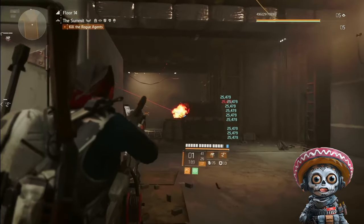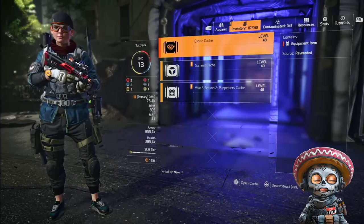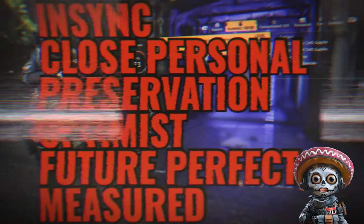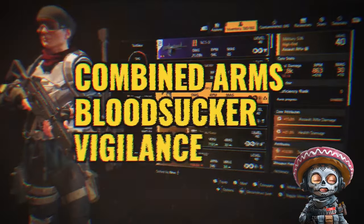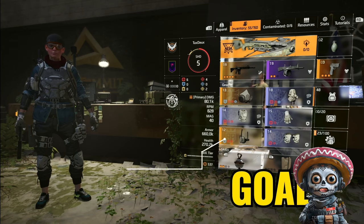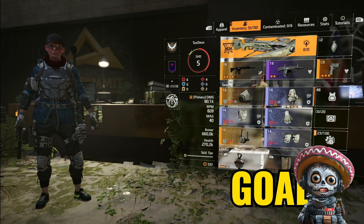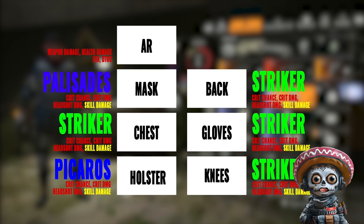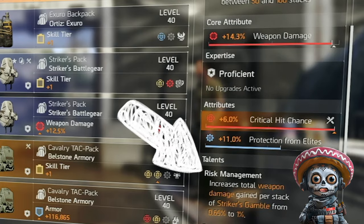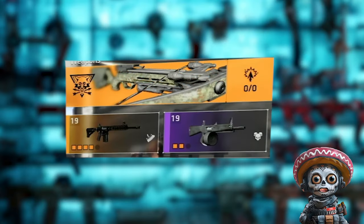It took me about an hour to clear 15 floors. I got all the gear I needed and more, including the two exotics. Once you're done, head back to DC. Open up all your caches. Search through the inventory and mark god rolls and anything with key talents for donation. Especially be on the lookout for high-level cores — armor, weapon damage, and skill tiers. Put on the Striker's chest and Striker's backpack, then your two best pieces of Palisades, then fill in the rest with Striker's gear. Choose core stats over everything else — you should have two blue cores and four red weapon damage cores.